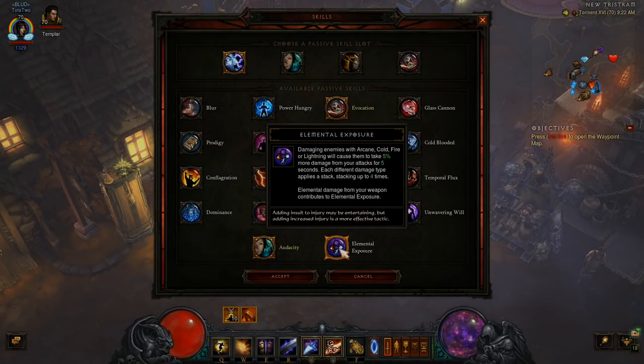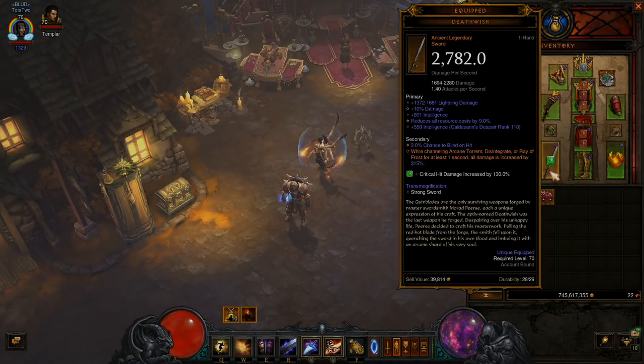One trick you can do: Elemental Exposure — damaging enemies with Arcane, Cold, Fire, or Lightning will cause them to take more damage from your attacks for five seconds. You can stack different types to get a bigger bonus, kind of like a Tal Rasha set. One thing not everybody knows is your weapon counts toward that stack.